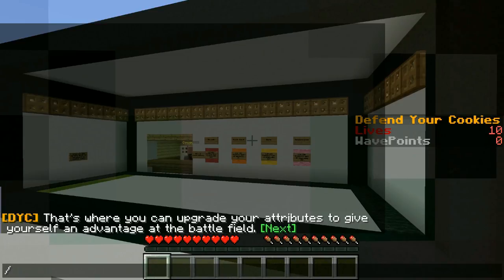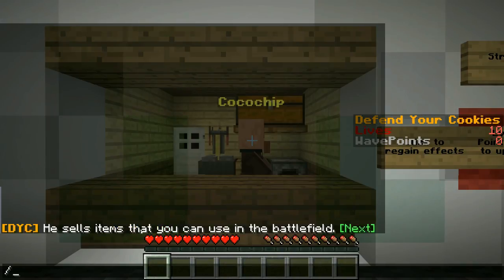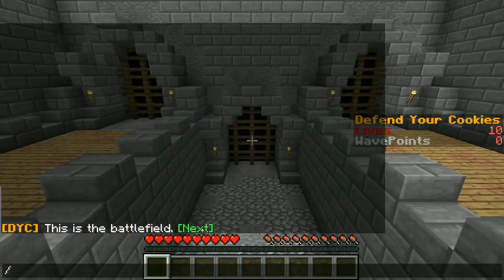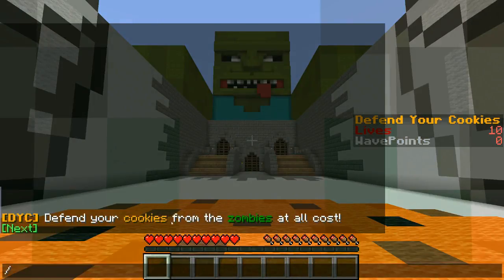That's where you can upgrade your attributes to give yourself an advantage on the battlefield. They probably said 'That's Coco Chip' — that's the one who helps you. That's Coco Chip! He sells items that you can use on the battlefield. There are your attributes: strength, health boost, haste, and regeneration. You can spend your wave points to upgrade an attribute. This is the battlefield — it looks so awesome. Those are the gates — where the gluten zombies enter. Defend the cookies from the zombies at all costs!